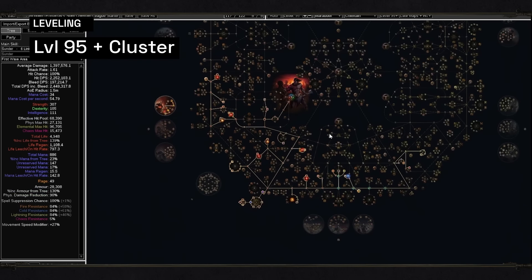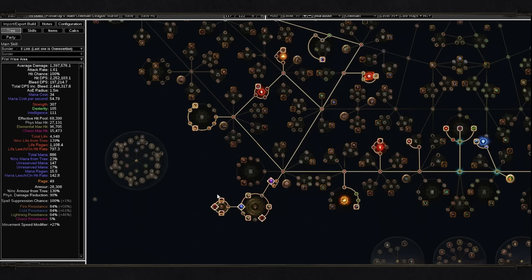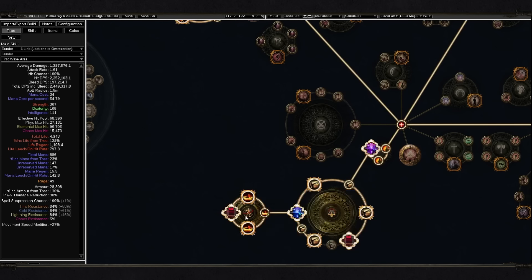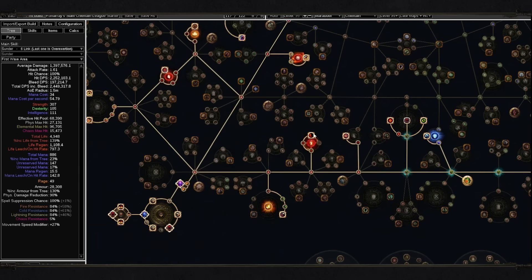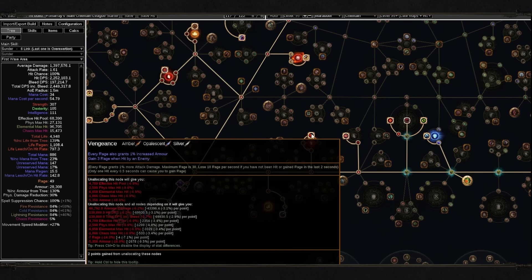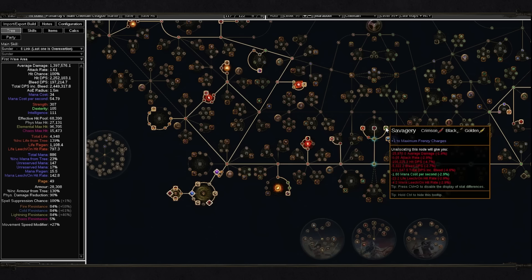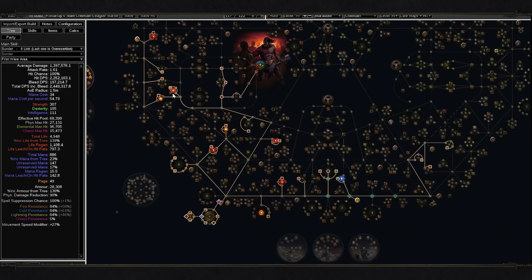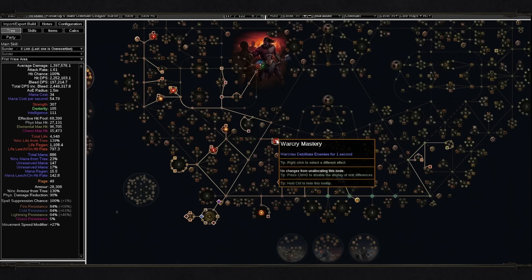The last part is level 95. Here you will be able to add a cluster jewel — I recommend going for Feed the Fury, Fuel the Fight, and Martial Provost as I already mentioned. The most important part is a small cluster jewel for Warning Call and Mentality. Warning Call is going to give you so much armor — it's like two layers of your whole armor set. So that's a red one Warning Call and a blue one Vengeance, and you can have both at the same time. After you get Mentality, I also recommend getting Savagery because frenzy charges are always good and you will have pretty decent uptime. Don't forget to take Warcries Cannot Exert Travel Skills, otherwise it could feel a little strange. And Warcries Debilitate Enemies for One Second is another great way to survive better, so try to get it as fast as possible too.